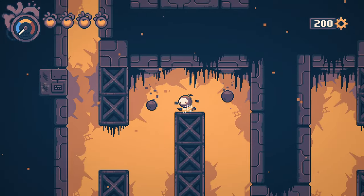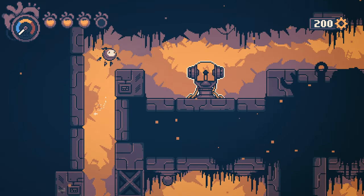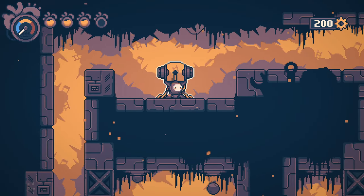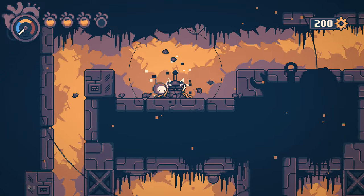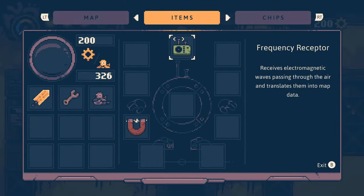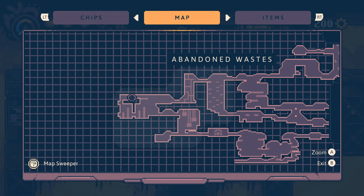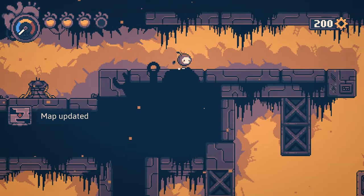I do want to point out the map mechanics in Haiku. At first the map is completely obscured until you find one of these things — I don't know what it is — you break it and then your map becomes revealed, and that way you can actually find all the rooms you want to get to. It's really important to find them, or else you'll be running around blind, as with any Metroidvania game.